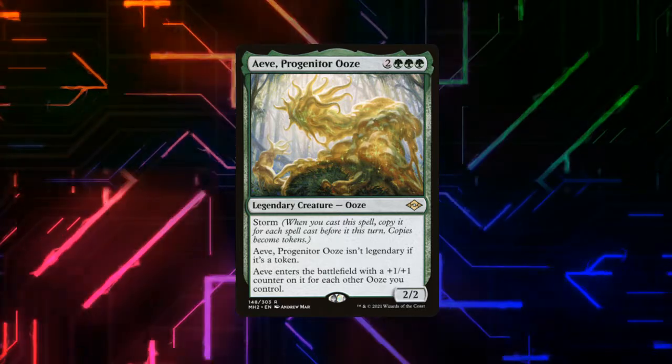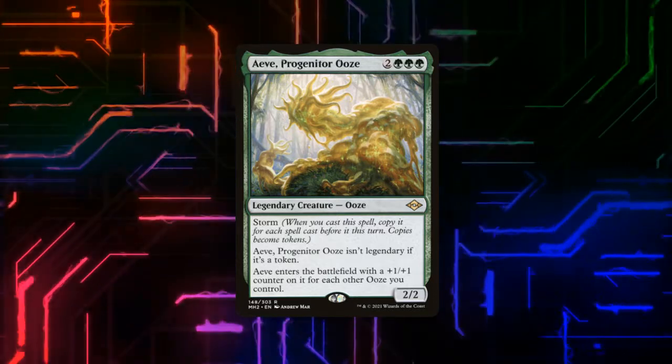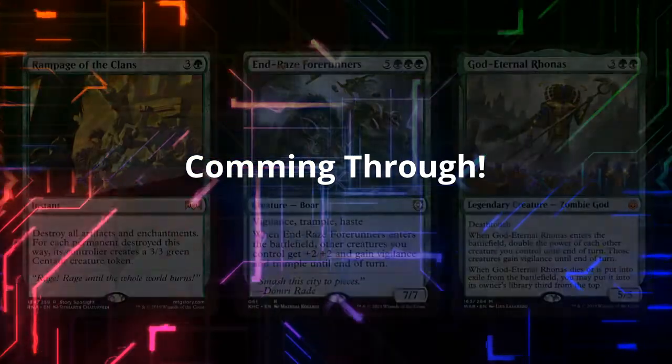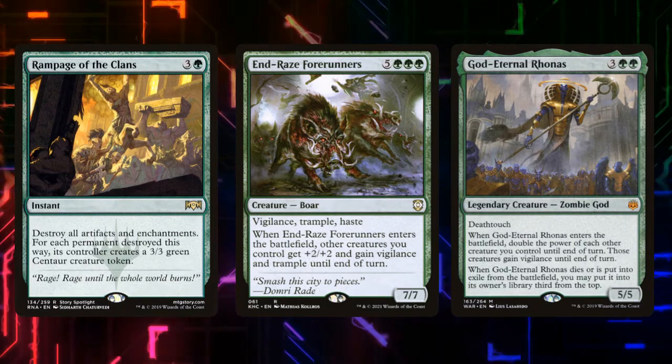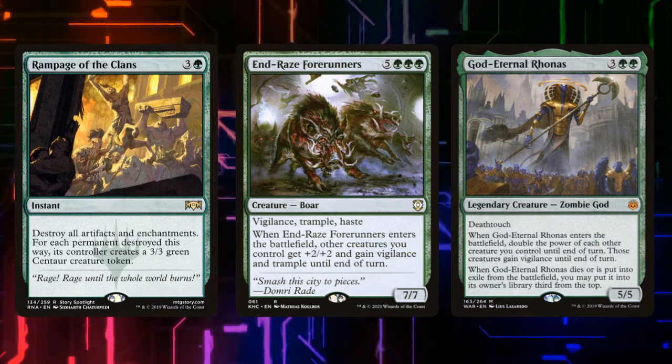Between a large army of small 1-1s or a large army of oozes, we need a way to punch this damage through. To do so, we're running Craterhoof Behemoth, Ezuri Renegade Leader, and God-Eternal Rhonas. These are all big game-ending spells that are going to pump our entire team.